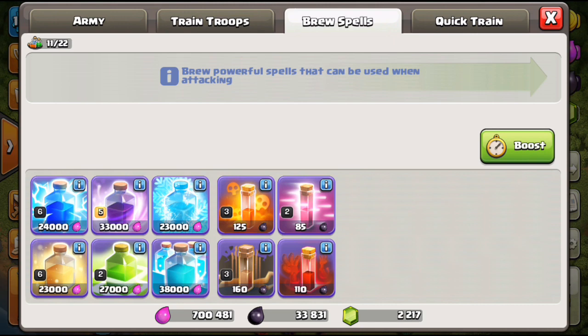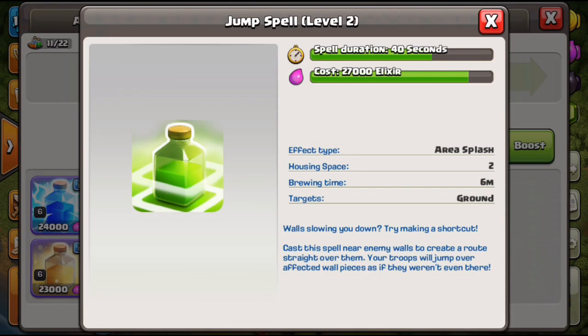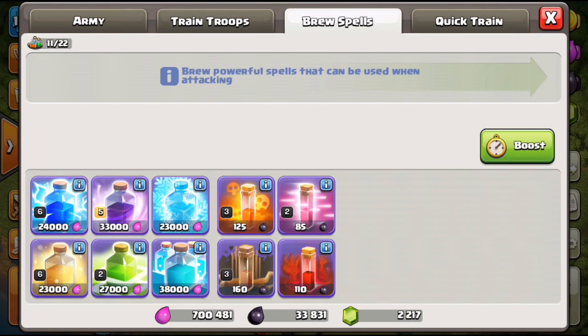The jump spell — Level 2 still gives you 40 seconds, which is plenty of time. I would absolutely not upgrade it. Even in a witch attack, the jump spell rarely runs out before your troops push through the base if you time it right. If you're using jump for a kill squad, the spell will still be active before you start your back-end attack, whether that's LaLo, hogs, or whatever. Level 2 at 40 seconds is enough.